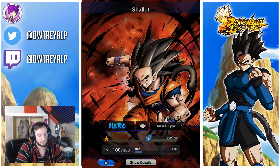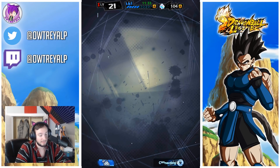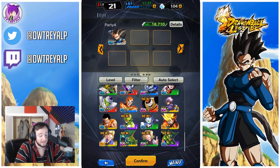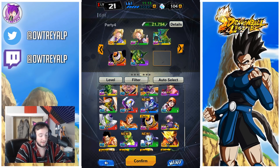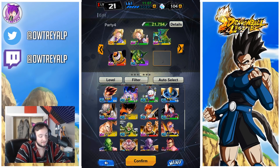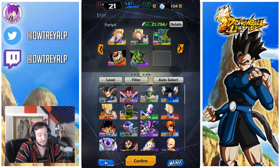I'm actually gonna go ahead and replace Shallot. I think what I'm going to do is put in some other cards I normally wouldn't play with. We'll put Extreme in there, and then we can put a bunch of different Androids in there — Bio-Androids. I do have 19 in there — is that the only other Android I've got? So who else gets to be in our party? You know what, Vegeta — just help him out. I need help with that, so there we go.